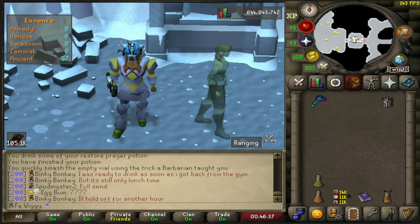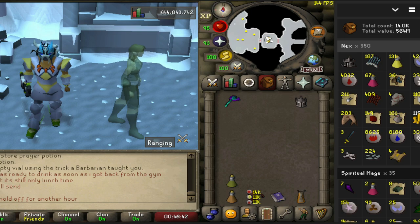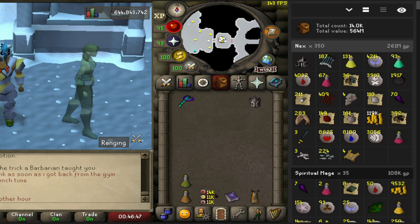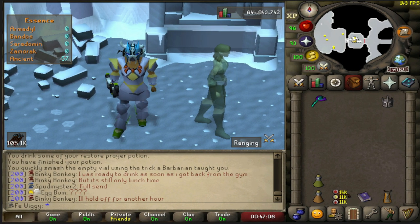Rune lite didn't show all the kills, but it showed 350 of them. The loot comes out to be 261 mil — the Torva full helm is 252 mil of it, so without this helm it's more like 9 mil. Each kill takes between 1 to 2 minutes, so it doesn't take that long to kill Nex in a mass.